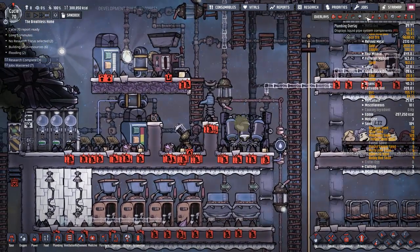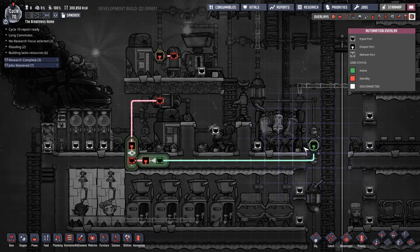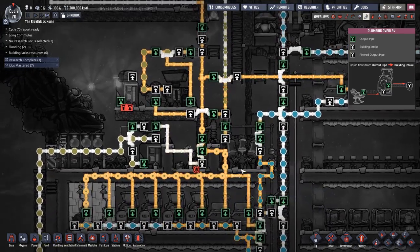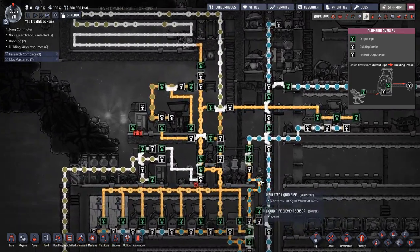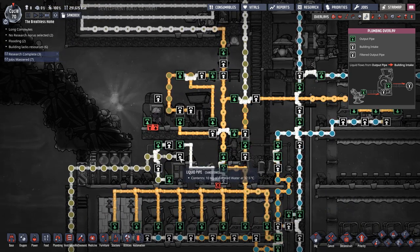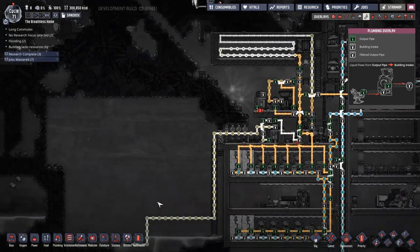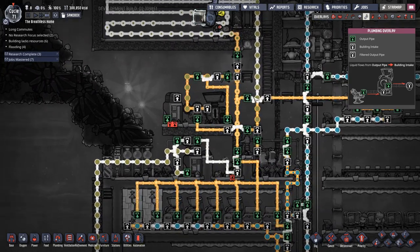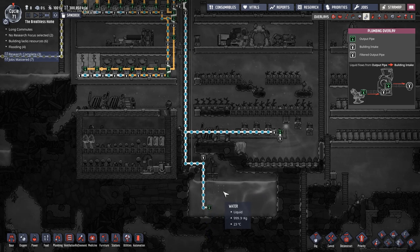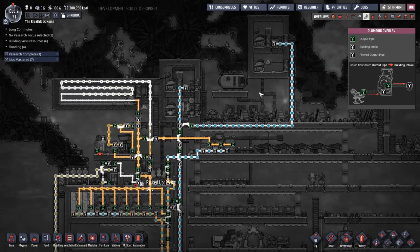At the same time, we set up a little bit of automation to make sure that our polluted water system didn't back up. That basically says whenever this single tile has no water in it, we'll allow water to flow out of our liquid tank from the wilderness and back into the system. This takes all the onus and pressure off our fresh clean water - instead it lets us use dirty water to make our oxygen.